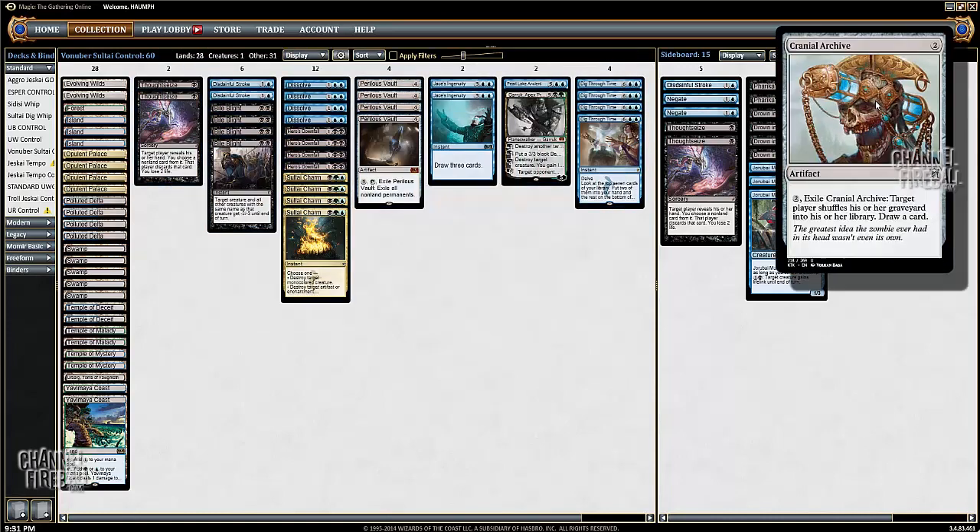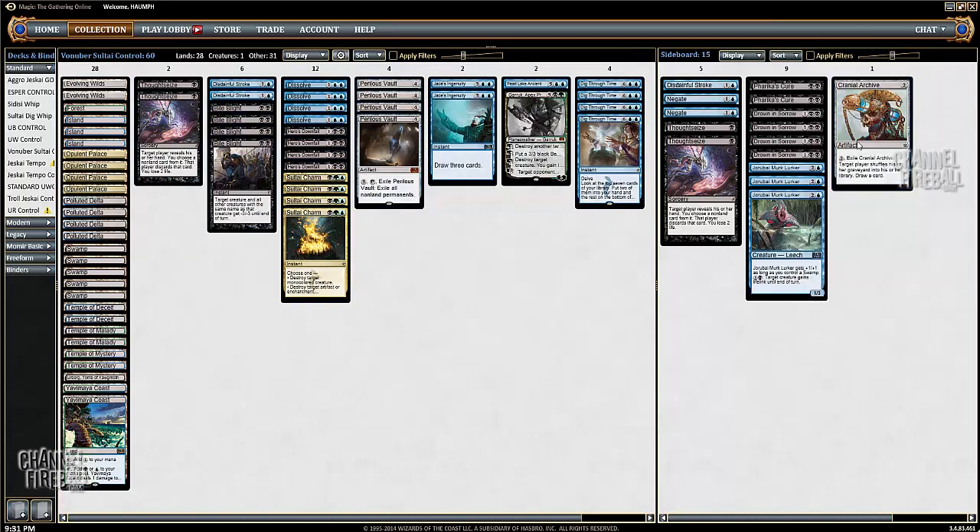Cranial Archive can be brought in against anything grindy, and it's actually not terrible against the Whip of Erebos deck — it cantrips and slows them down when they're trying to go off with reanimator cards. So this is the list we're going to take. Looks like round one has already started, so let's get ready to battle.